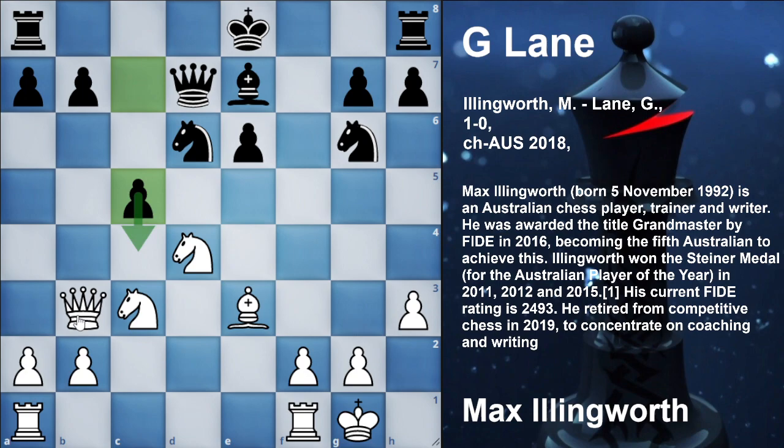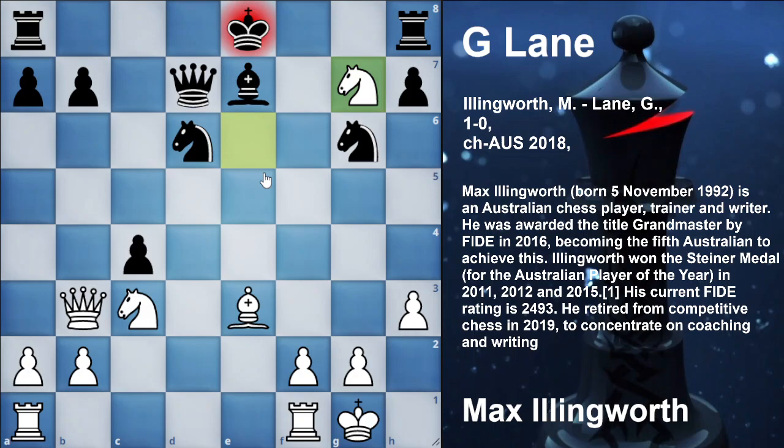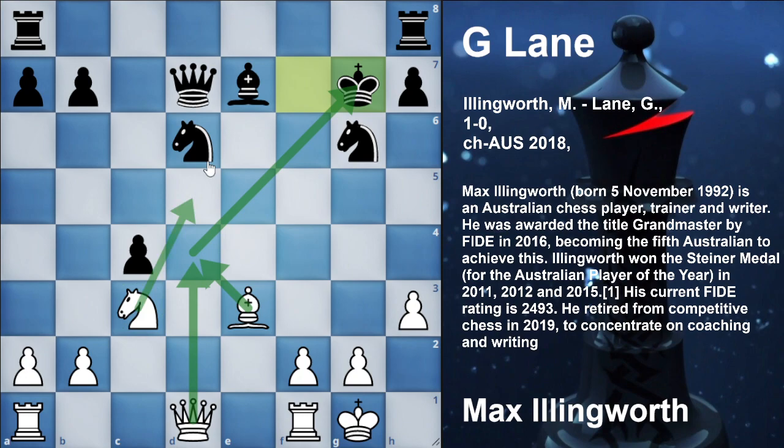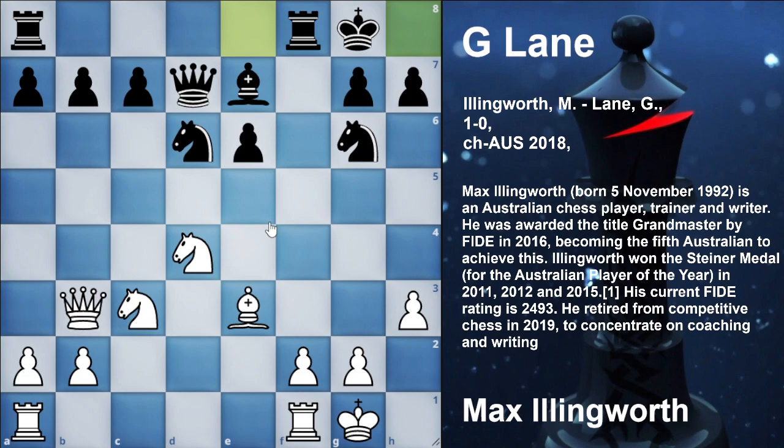Knight into e6, C4, knight into g7. In this way white has given up the piece, but has a lot of lead in development. This bishop can hit over here, this queen can hit over here, this knight can immediately jump into the game, this rook can come immediately over here. But it is a great lead in development, and it is white who is trying for a win in this position.